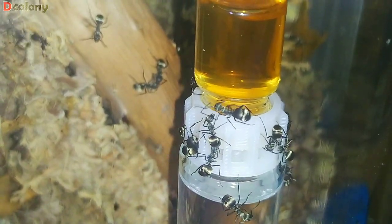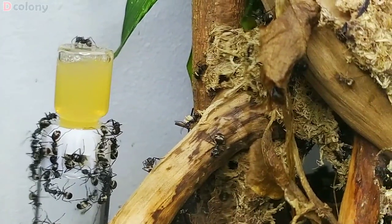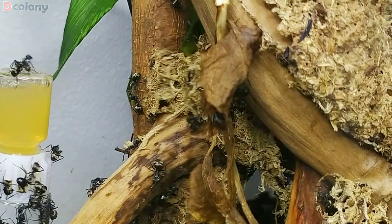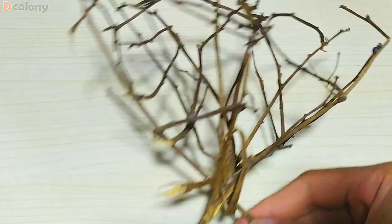A lot has happened to the colony since the move several months ago. They've grown so much, and the nest they constructed shown in our previous episode is now fully occupied I think, cause a lot of workers and broods are stationed on the ground just below the nest, and some on the base of the driftwood. So I gave them dried moss and twigs that I glued together to use for their nest expansion.